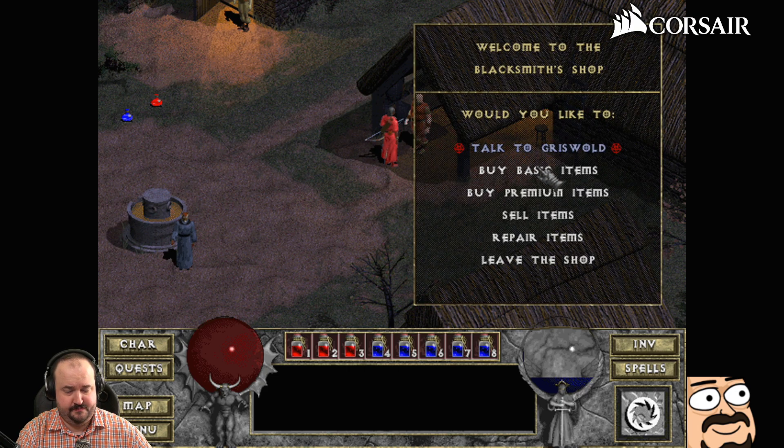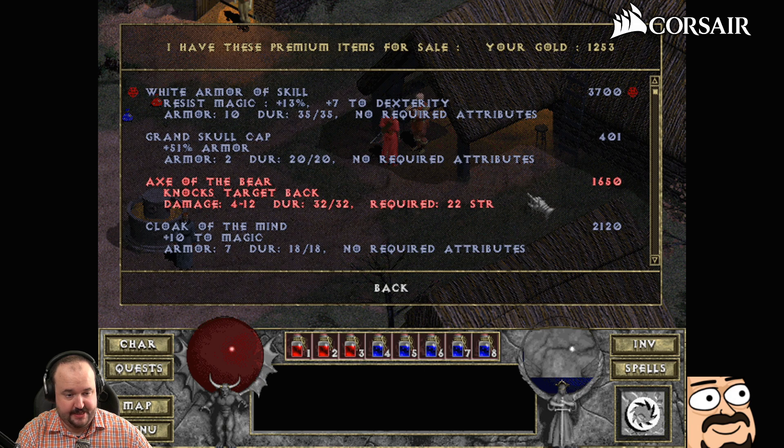What can I do for you? I would like to buy — plus ten to magic. That's not bad, but that's expensive.